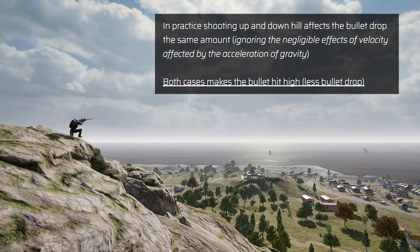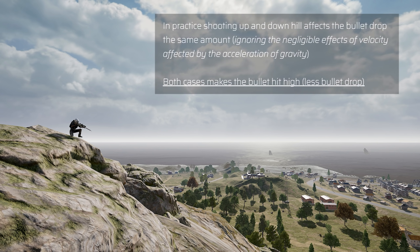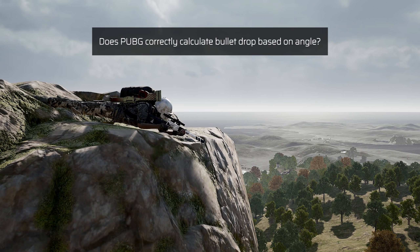So in practice, shooting up or downhill at, let's say, a 35 degree angle will have the same effect on the bullet drop, making both shots hit high. But is this also how it works in PUBG? Does the game calculate bullet drop based on the angle at which you are shooting?